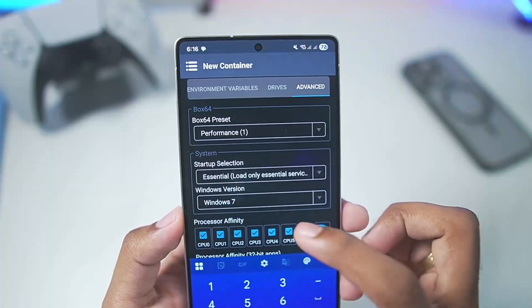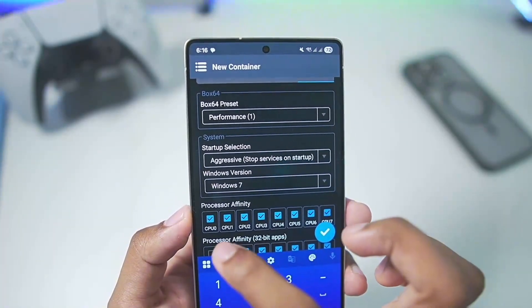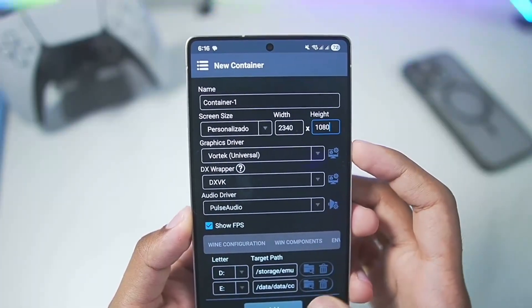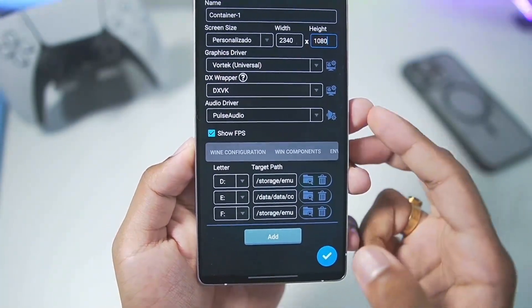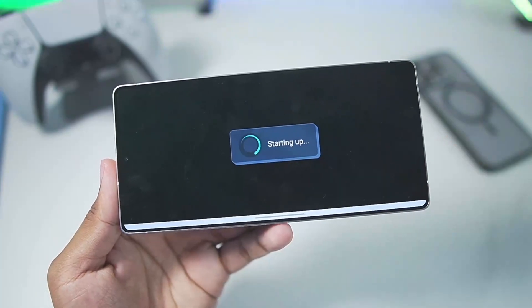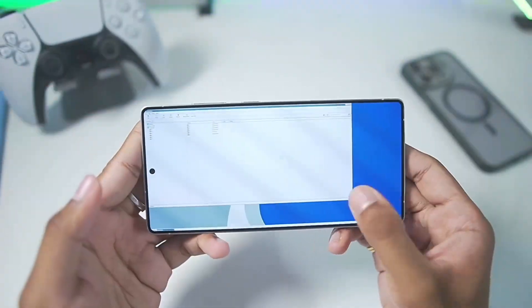In the advanced section, set the Windows version to Windows 7 since we won't be trying out any latest PC games. Set the Box64 preset to the latest performance option and startup selection to aggressive. Tick all the processor affinities — those are our best settings. Then add a drive by choosing the directory where you store your PC games and press the tick mark to confirm.